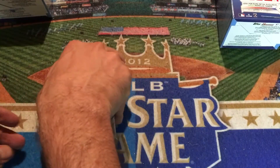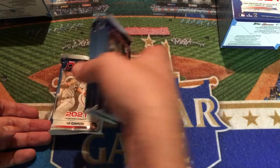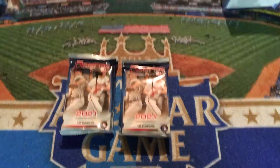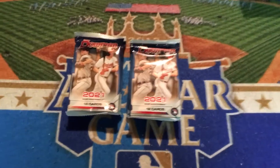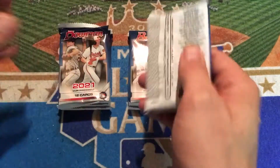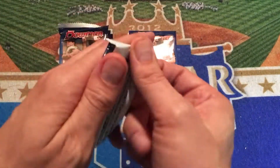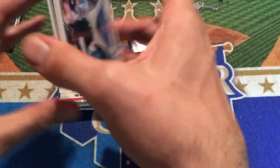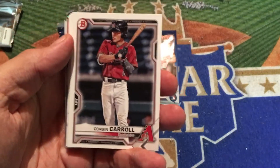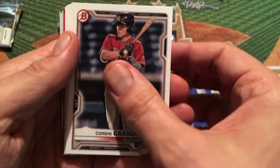We're going to have our 72 cards and we'll be looking for those green parallels. The blasters were my jam last year — if you haven't been watching my channel for very long, last year I got really lucky and hit a Jason Dominguez parallel out of 75 out of a blaster box. We'll see if the luck holds this year as well. It looks like we got a couple Chrome cards right in the middle. We'll go ahead and cycle those prospect cards coming up first — Corbin Carroll, who I'm really high on.